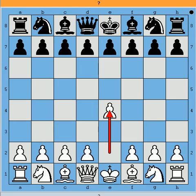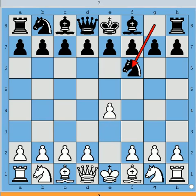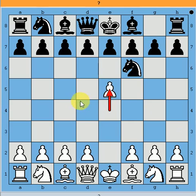The Alekhine Defense starts with e4 and knight f6. It is not advised for beginners to play Alekhine because, while the basic principle of the opening is to never move a piece twice, here White immediately gives a threat and you have to move the knight again and again — about three times. So beginners should study it very carefully.